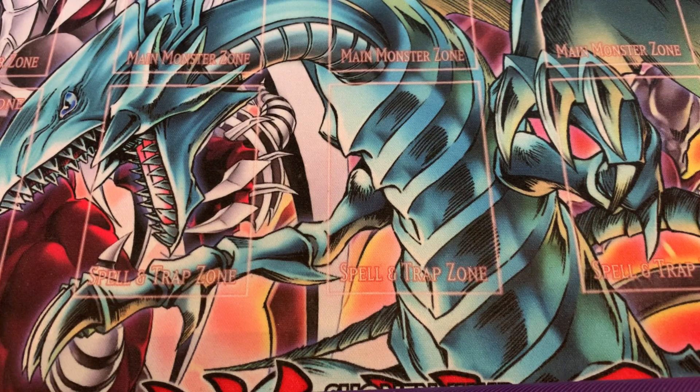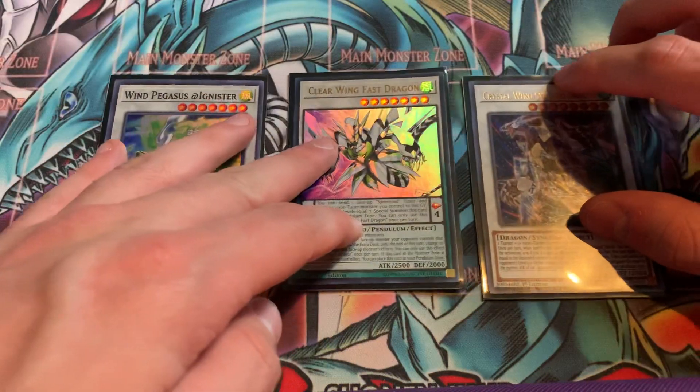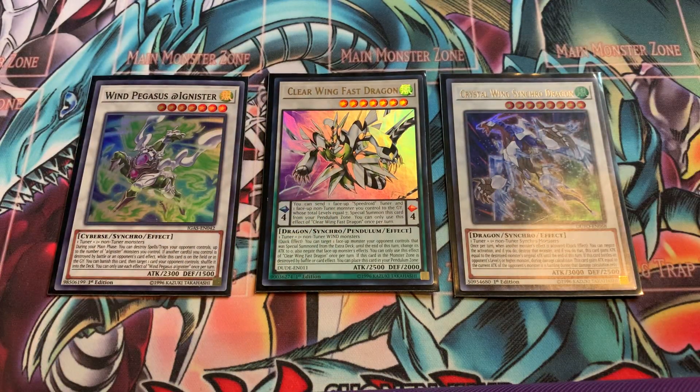For the Wind Witch Synchro Monsters — even though I'm not playing the actual Wind Witch Synchro Monster — I play 1 Wind Pegasus Adagnister, 1 Clear Wing Fast Dragon, and 1 Crystal Wing Synchro Dragon. I wanted cards that gave me more utility and ways to play around my opponent's board. Even if I was going into time, I still get to burn my opponent off of the Wind Witch effects by themselves, which should be more than enough. Playing the Fast Dragon and the Wind Pegasus Adagnister is a significantly better route to go because of the accessibility it gives you to popping cards on your opponent's field and negating cards as well.